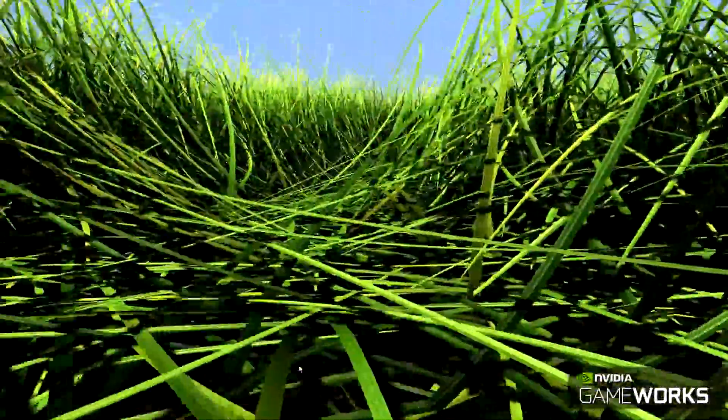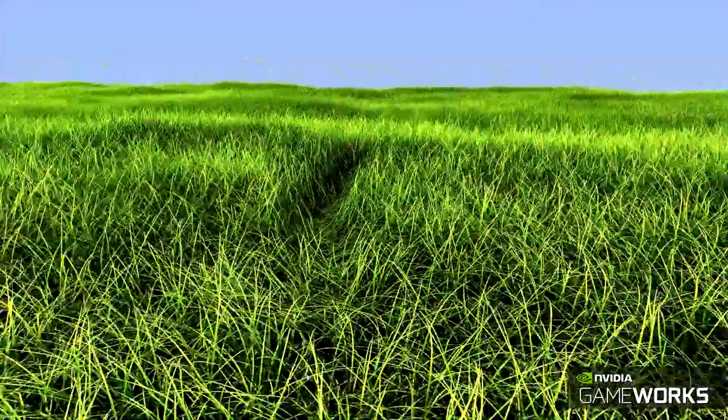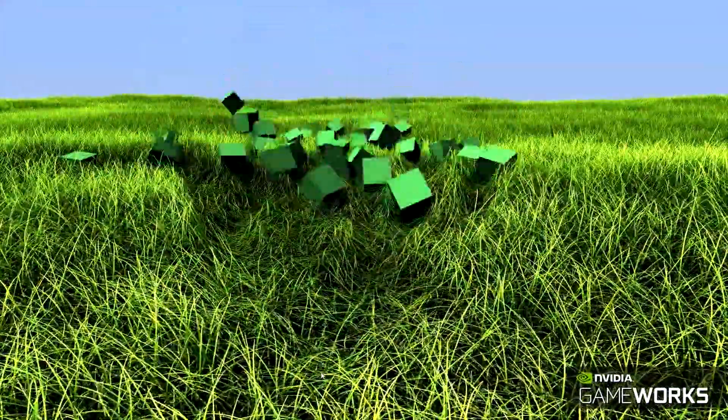The simulation supports interaction with physical scene objects including height fields and dynamic primitives. While cube collisions are shown in the demo, the simulation supports interaction with highly complex shapes.